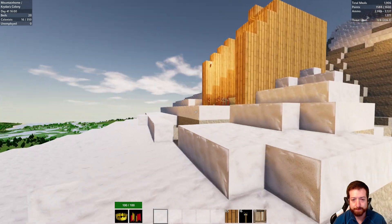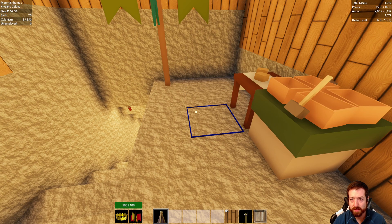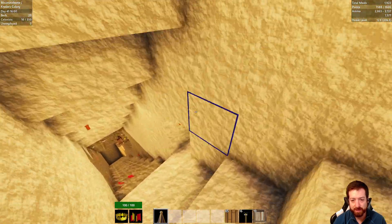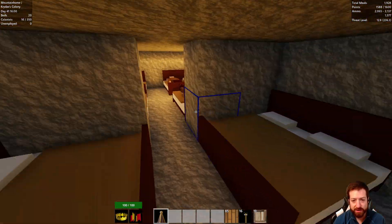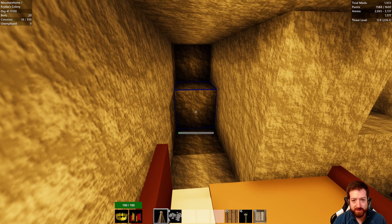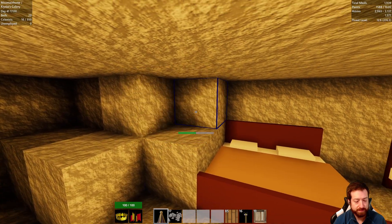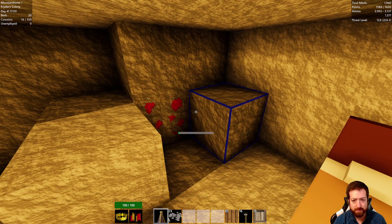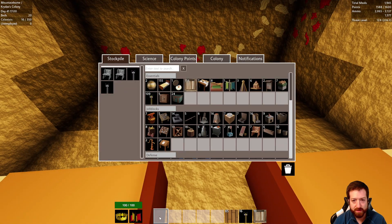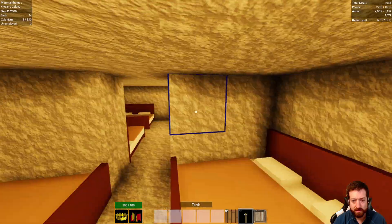So we'll run over here. The threat level when I do sacred failsafe — it doesn't add 10 because it's just the weighting, the percentage of colonists. Where your sacred failsafe is is irrelevant, essentially. I'm going to add four more beds while I'm here. I'll give them a nightlight.